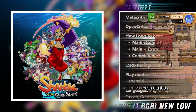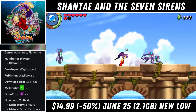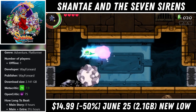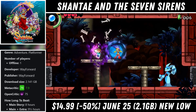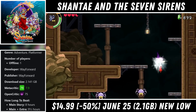Up next we have Shantae and the Seven Sirens, which is a single player 2D action platformer with a download around 2GB and it offers roughly 10-15 hours of gameplay with gorgeous graphics, tight controls, and fun combat. This time she's back in her 5th outing in an all new tropical setting and she's on a mission to rescue 5 missing half-genies. It plays out a lot like a standard metroidvania with progression locked behind certain items or abilities.